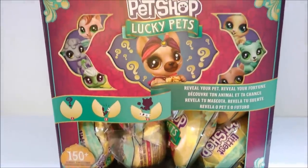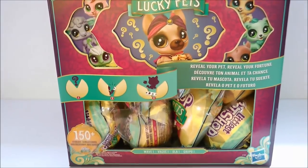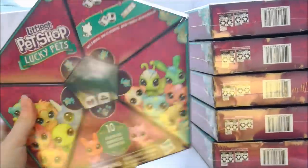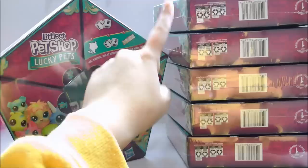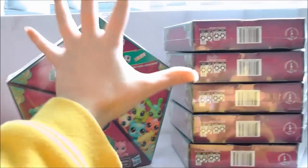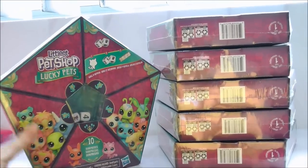I actually ordered the fortune cookies before Hasbro sent me some, so I'm definitely going to have doubles. I'm splitting this video into two parts — this is part two. The next thing I ordered are these packs. They all look identical on the outside so I'm worried about doubles, but hopefully I have every single set. They were bigger than expected, and we're going to open all of them today.